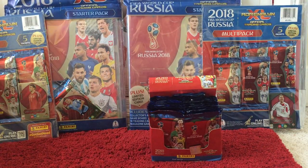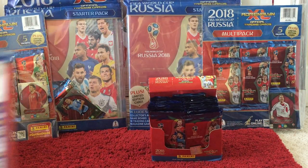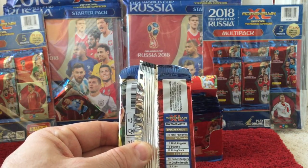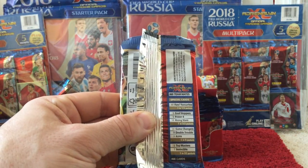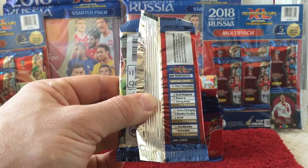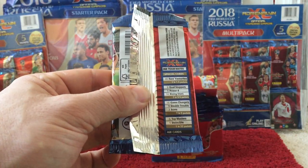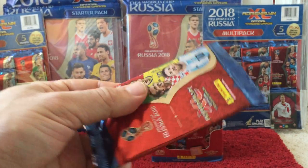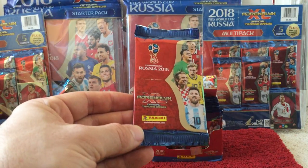We'll go through all 36 packs in the first box. Just a quick look at the details on the back: you get 360 teammate cards, special cards — 40 Fans Favourites, 9 Goal Stoppers, 5 Power 4 cards, 18 Rising Stars which are 1 in 3.5 packs, 18 Game Changers, 9 Double Trouble and 3 Icons which are 1 in 5. Then there are 5 Top Masters and 1 Invincible which are 1 in 32 packs, so in total there are 468 cards. Previously the European packs only had 6 cards, so the Invincible cards were 1 in 48 — a little bit better odds here. With 36 packs per box, hopefully we'll get one of the Invincible cards.